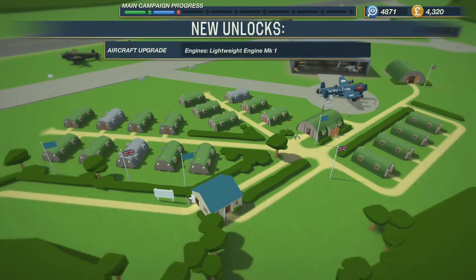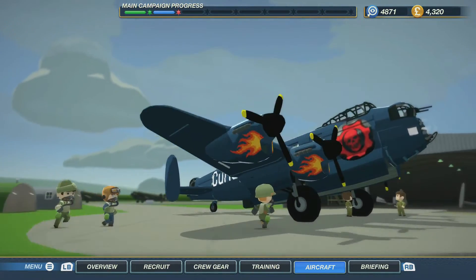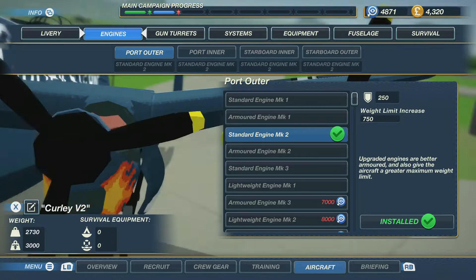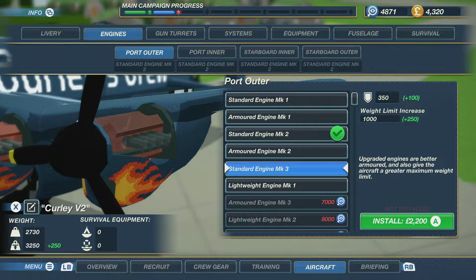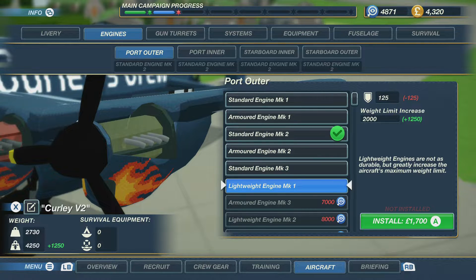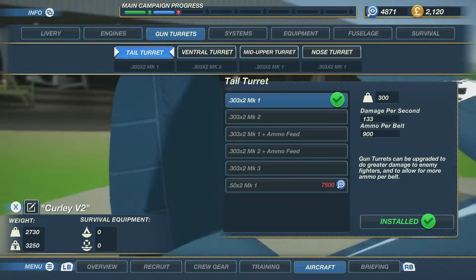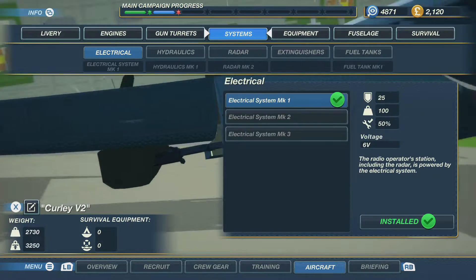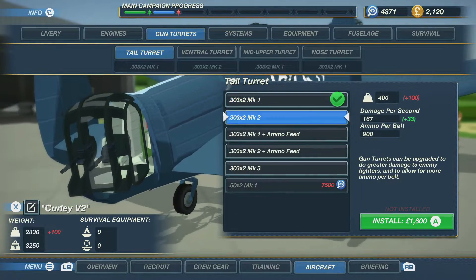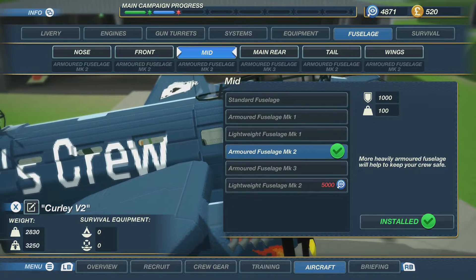Looking at upgrades — scatter ammo could be nice, causing enemy fighters to keep their distance. There are lightweight engines level 1, but I don't really want that. Let's go over to the aircraft and see if we can get any new upgrades. There's an armoured engine MK2, standard engine MK3, and a lightweight engine available. For turrets, we can't quite afford the MK3 for the tail, but we can get an MK2 ventral turret — so let's get that. I want to start armouring up the rest of the fuselage when we get the money.